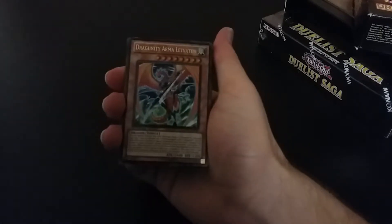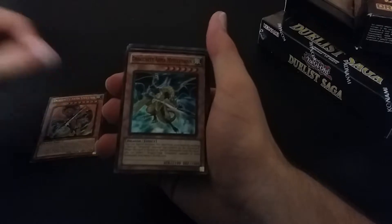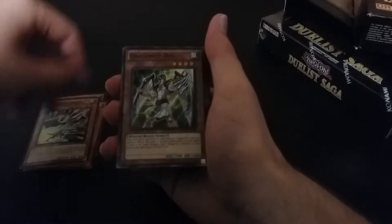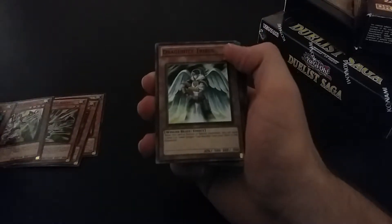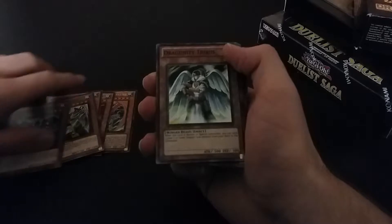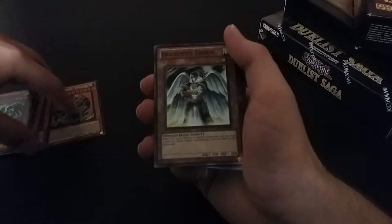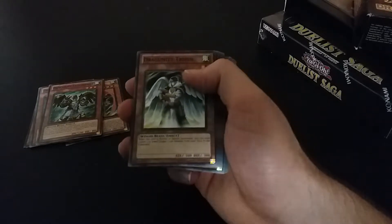First card: Dragoonity Arma Liveton. Dragoonity Arma Mistleton. Alcalus. Dux. Legionnaire. Tribius. I like these — I like the look of these cards. I like the look of this one too, a lot. I don't know how much you run of him, but I know a lot of these you don't run as much, but it's nice to have them.